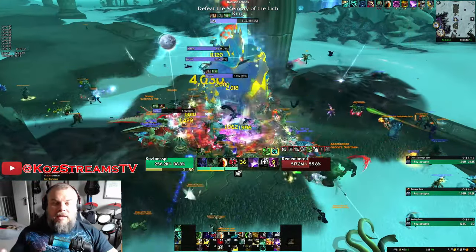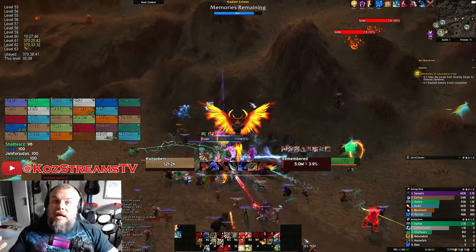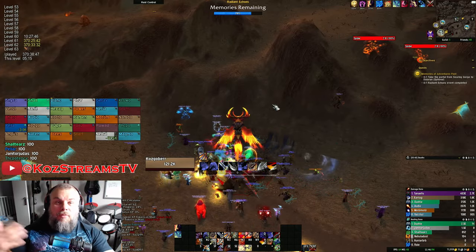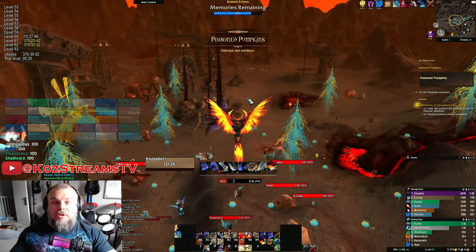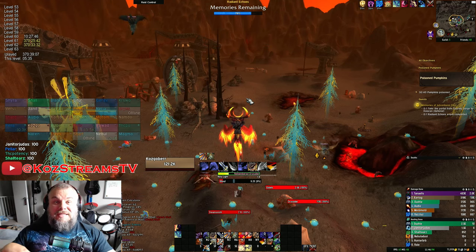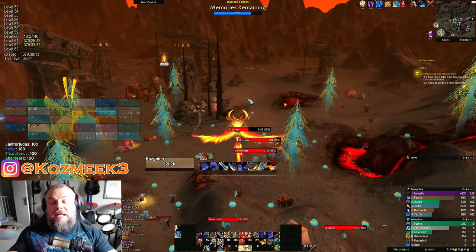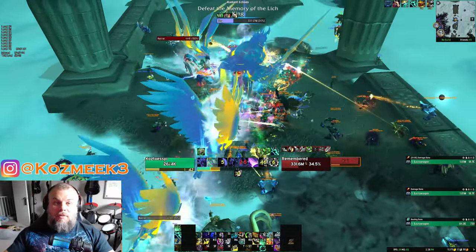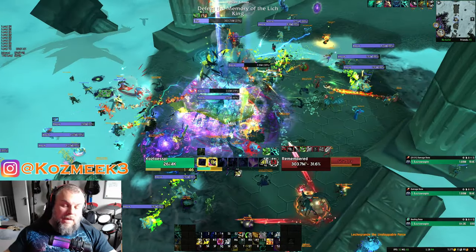I've done the AFK farming thing. When you can actually tag the events, some of you may see people up in the sky just sitting on their mounts — I'm one of those people. During the workday you can park yourself above one of those events and just let it keep respawning. Searing Gorge is probably the best one because the events are very close — you've got Stitches, Hogger, and the Pumpkins all in a very close vicinity, and then the Southshore versus Tarren Mill right beside it and then Hakkar. Those respawn so quickly, it's a really good zone to level very fast. The Radiant Echoes and the Radiant Memory Quest is fantastic.